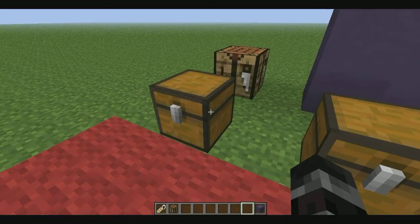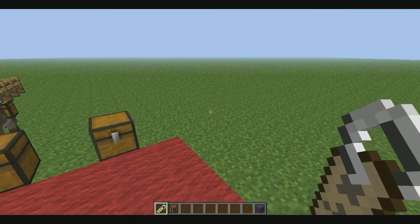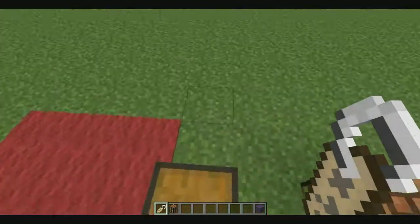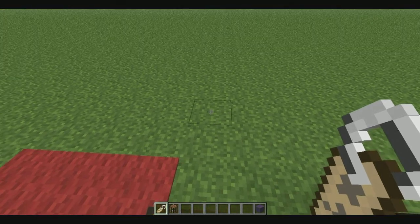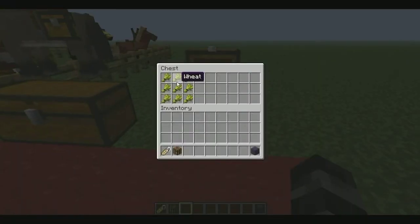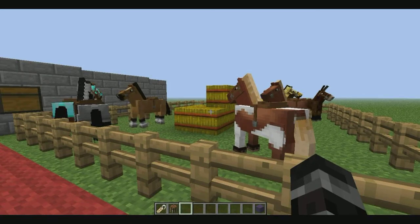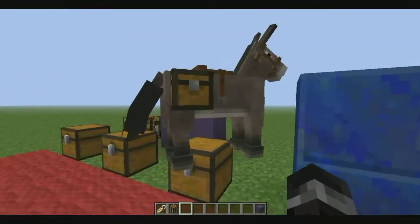Next we have name tags, but I found out online that name tags can only be found in dungeons so far — they'll probably add a crafting recipe later. And over here, if you put wheat in like this you'll get a hay bale, which you can see in the middle. You can feed horses hay bales and it will give them health if they're injured.